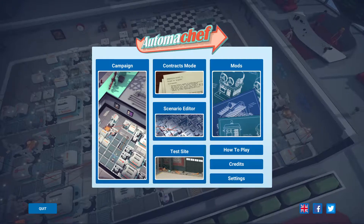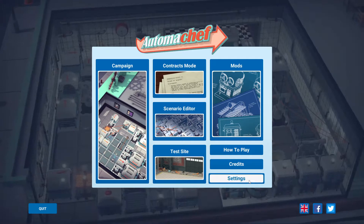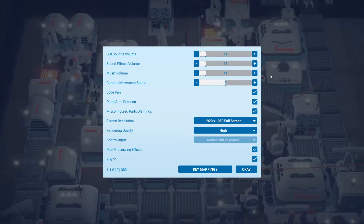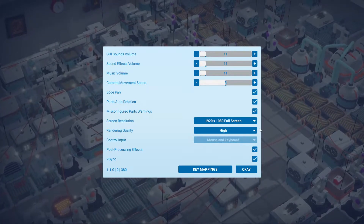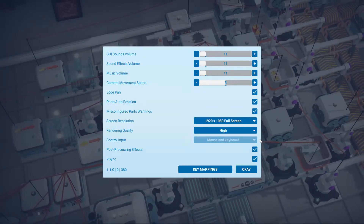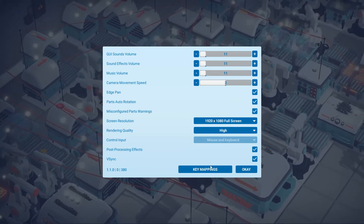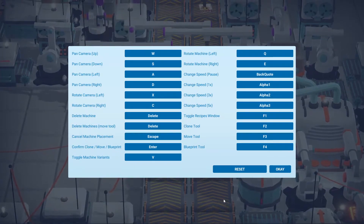Before we get into the gameplay and review of Automachef, let's take a look at the settings menu first. The settings menu is pretty bare bones but it does have the basic necessities, allowing you to change the volume of the game, screen resolution, and graphics quality. You can also rebind your keys for mouse and keyboard, and I find that to be very lovely.